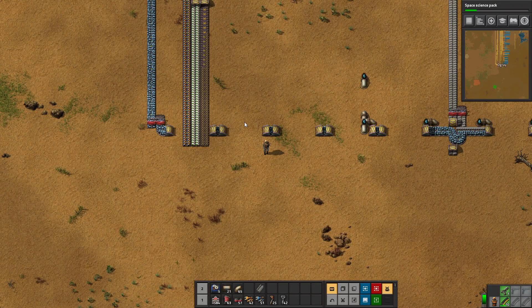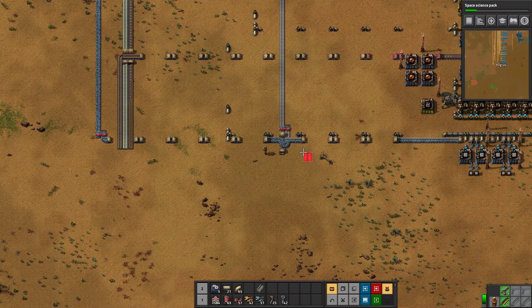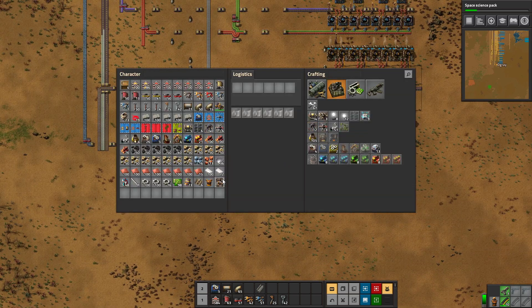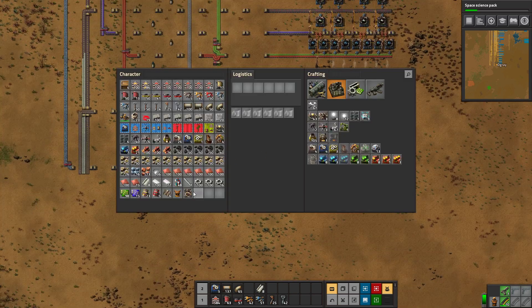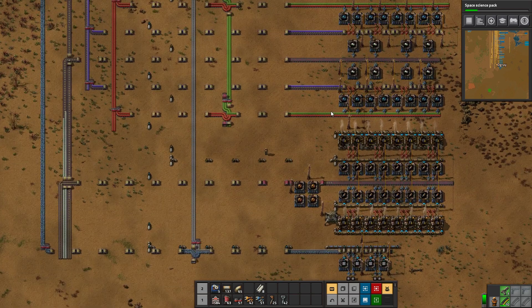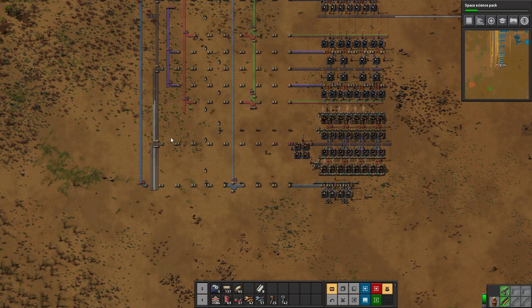Greetings and welcome to Factorio. I'm Dgray and today we continue our entry level 2 megabase playthrough. Last episode we just got our rocket silo done, so in this episode I'm looking forward to hooking it up, seeing how much of this is actually going to run and supply what we need, and then figuring out what our base is lacking.